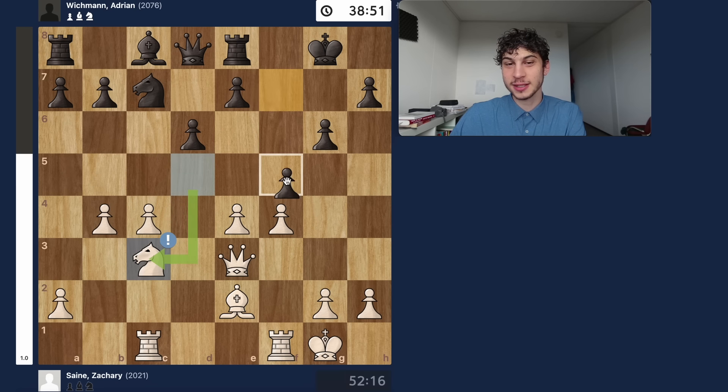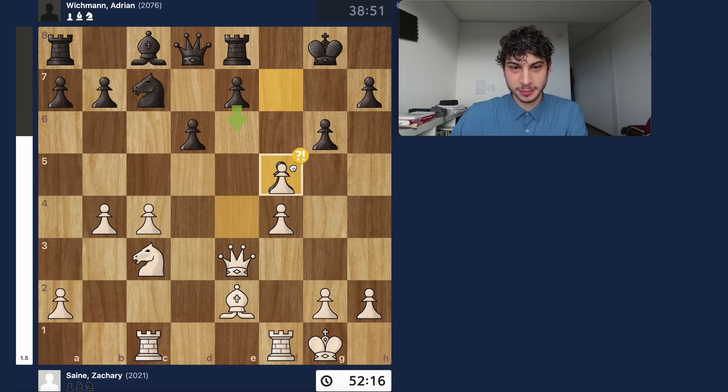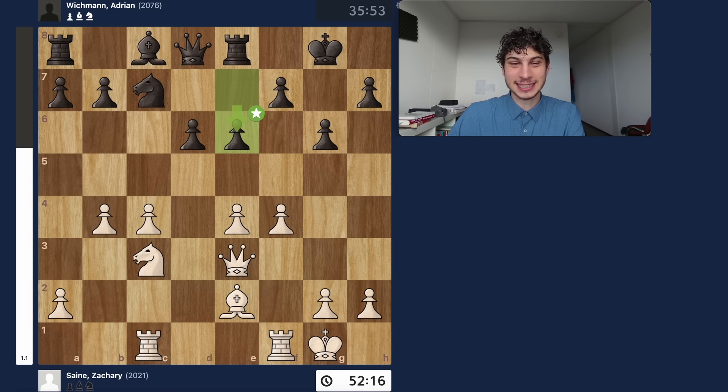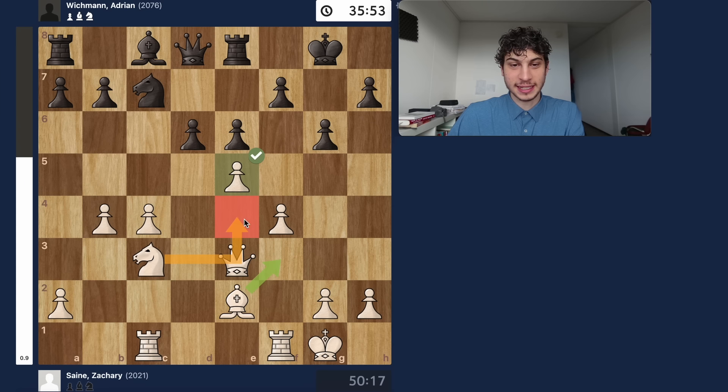My opponent goes e6. If you try to defend with f5, that would have been a big mistake — I take, bishop takes, and now g4 with f5 myself. So e6 was played, creating a huge weakness on the d6 pawn. I go e5, and we directly see the plan of the knight going to e4, then f6. If my knight goes to f6, it's practically winning for white — that easy. After you take, I take, and you can't defend against knight e4, knight f6. This knight is useless against defending that f6 square and the bishop is light-squared — can't defend f6. My knight is literally a powerhouse, cannot be stopped.